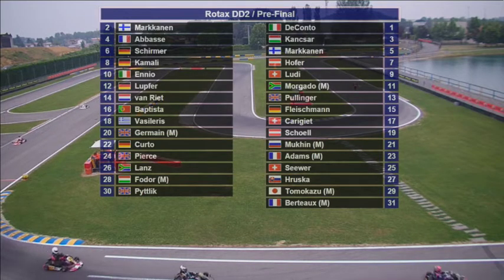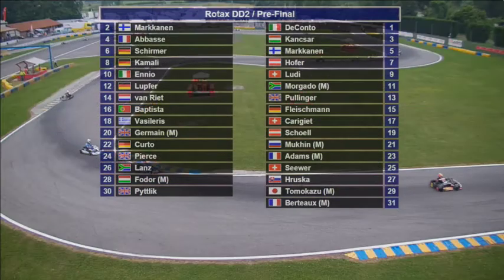Row 4 has Max Hoffa and Luca Kamali. Row 5 is Kevin Ludie, who's third in the championship coming into this weekend — he's got work to do from ninth on the grid, with local man Sese Ennio starting alongside. Row 6 then has the first of the Masters runners, Cristiano Magado, returning to the championship this weekend, with Mark Glutfer alongside.